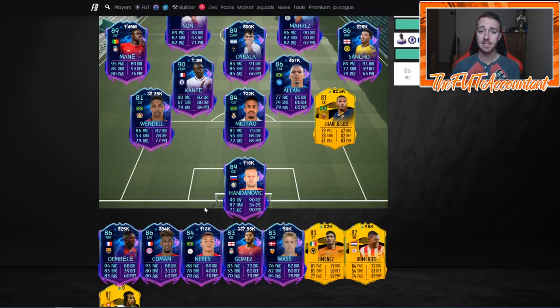If Inter loses, Handanovic's card is going to go down in price because they'd be going to Europa League. His card would transition to a yellow Europa League item and continue to get upgraded, but won't get an upgrade for the initial movement to Europa League. So if any Champions League players get demoted, you might see their price go down and they won't get upgraded until they win in Europa League. The general advice is to sell before they play their game.